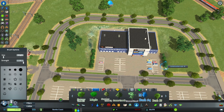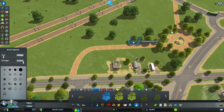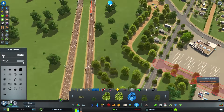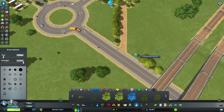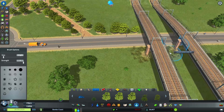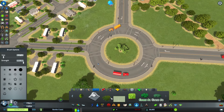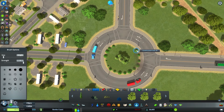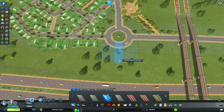Let's surround our supermarket with some greenery. I use this technique of putting trees in groups, and put these tree lines. I got this really nice grass and I put it under these bridges — some nice little touches. Now let's decorate our roundabout. I put this interestingly looking bush — or I guess it's a tree — and then surround it with some small round bushes.